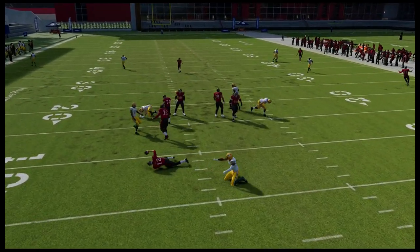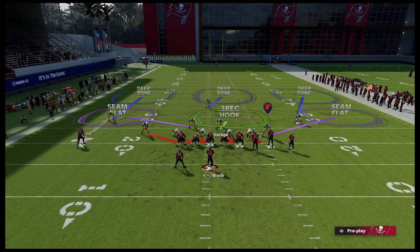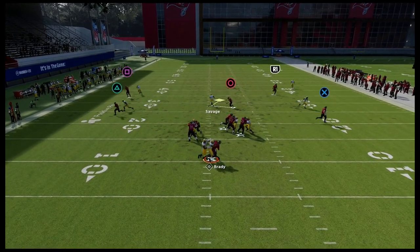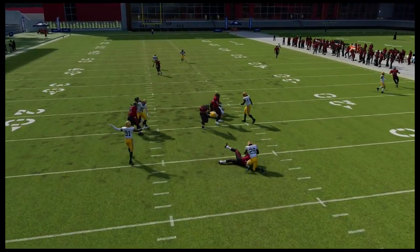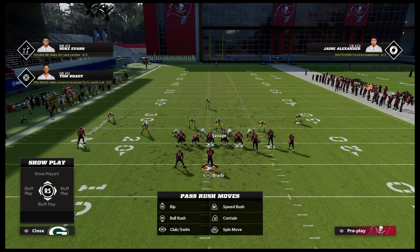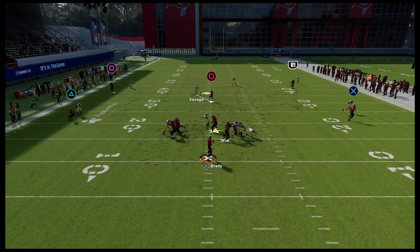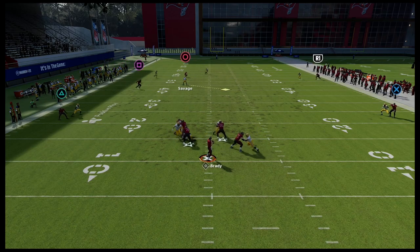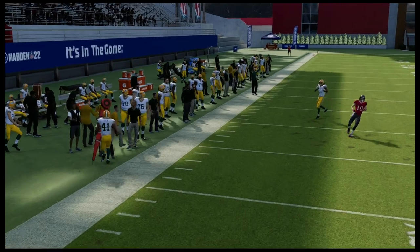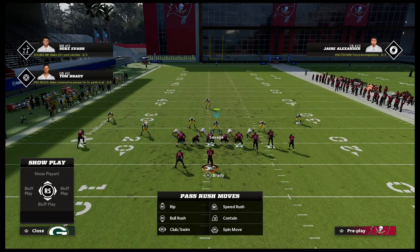The outside quarter on the left will match that receiver and play really good man coverage. Thanks for watching. If you want to learn the rest of how to run this defense — probably my favorite defense I've put out all season long — there's so many little things you can do to make it even better. You can see how consistent this pressure is. Literally all you have to do is stand in this gap and hold left trigger, and it will come in almost every time — about 80% of the time.